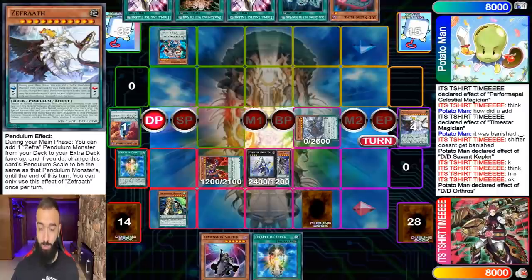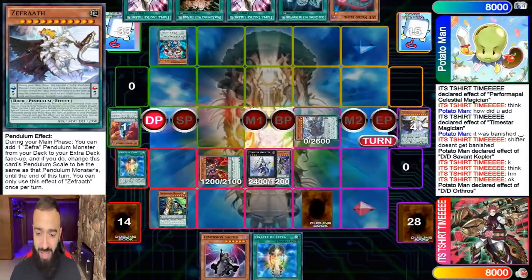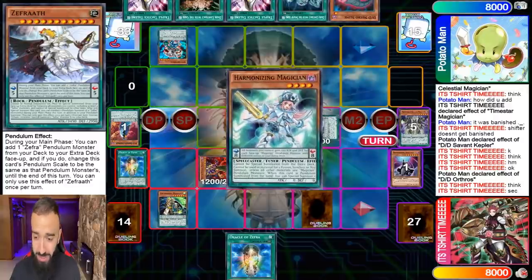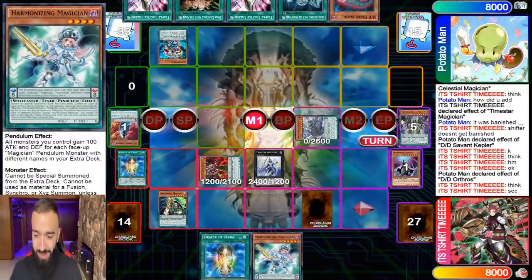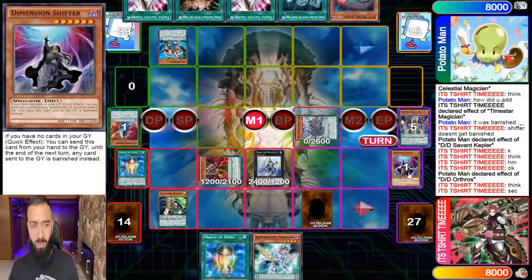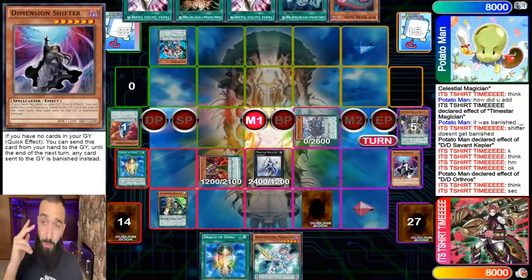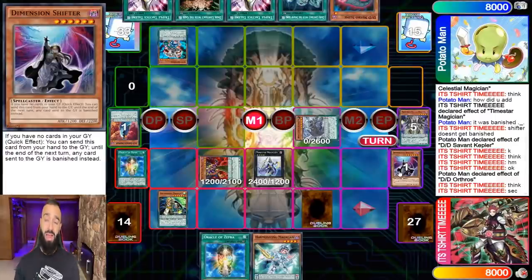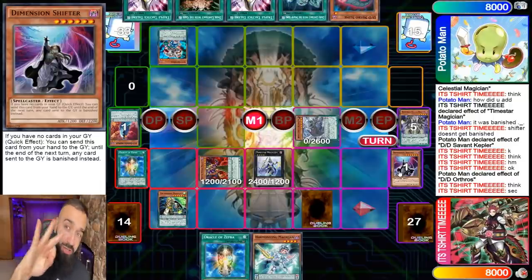Now it's my turn. Look at this boys — I have a free graveyard, and next turn he's done. I'm gonna activate D-Shifter again. Even if I can't OTK, he still loses. No matter what, I'm safe. So I looped my D-Shifter and used it a second time. If I wanted to, I could have looped it a third time by using D-Shifter from my hand and then using Time Star to search D-Shifter from graveyard back to hand.